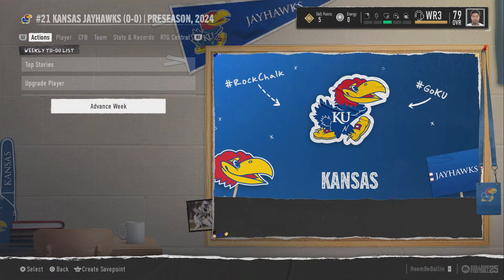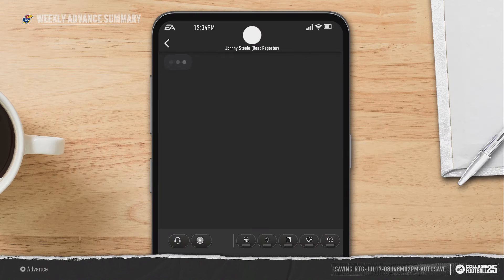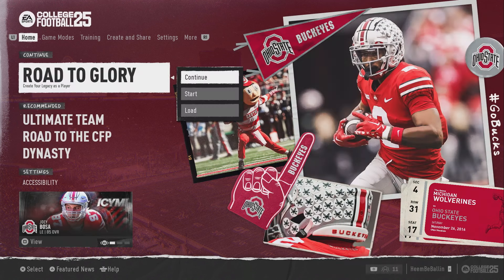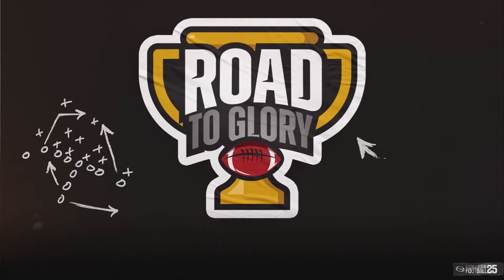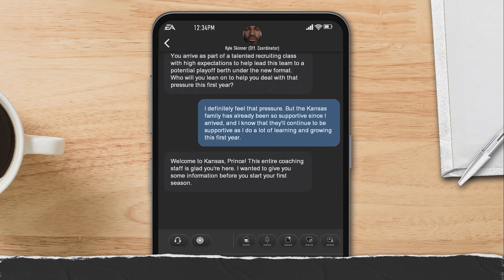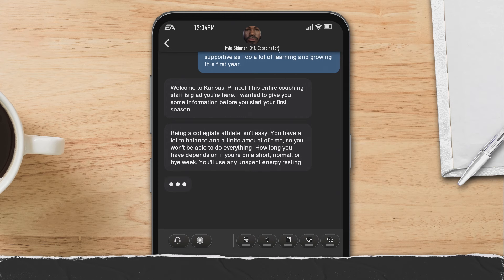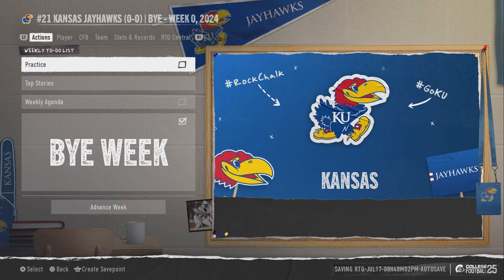Go back to the main screen and advance the week. More text messages will pop up — click anything to get through them faster. If you get sent to the main menu from clicking too fast, just go right back into it. It'll come right back up.